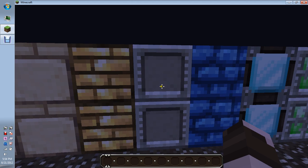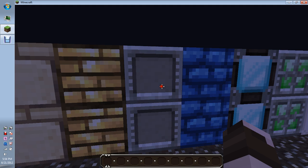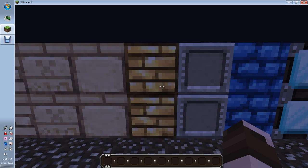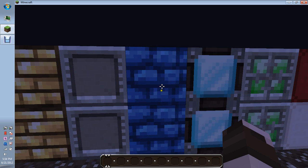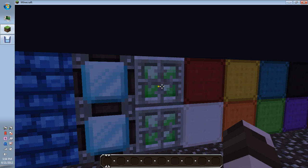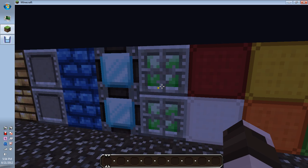Actually, never mind — this isn't glowstone, this is gold. This is a gold block, this is iron block, this is lapis block, this is diamond block — it looks too much like glass, I think. And then here's your emerald block, it's got like metal on it for some reason.